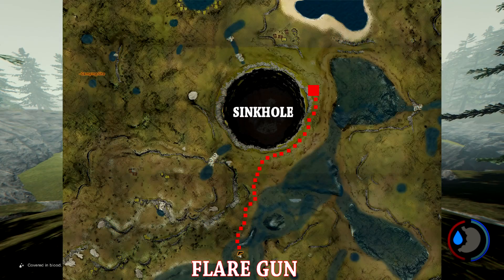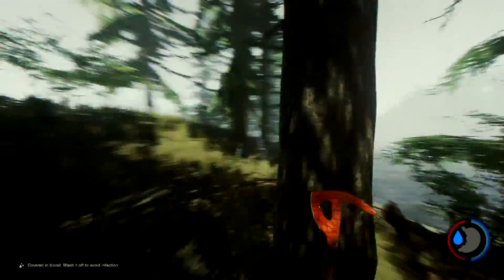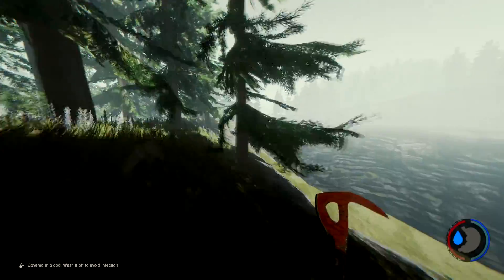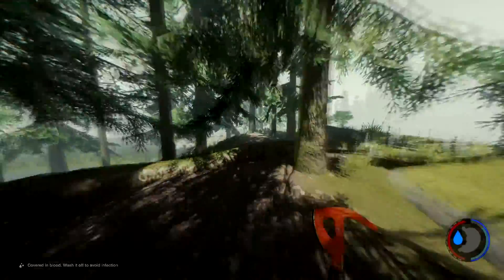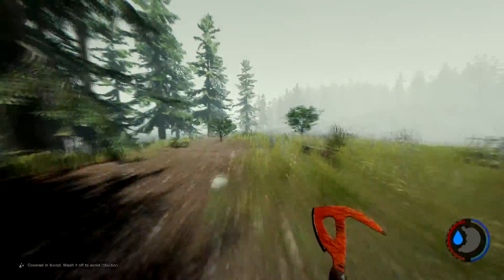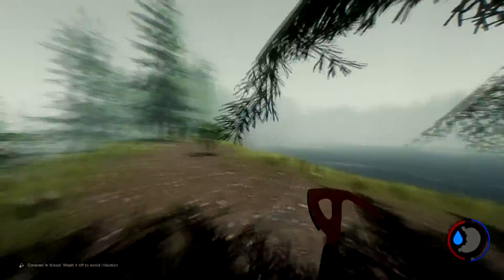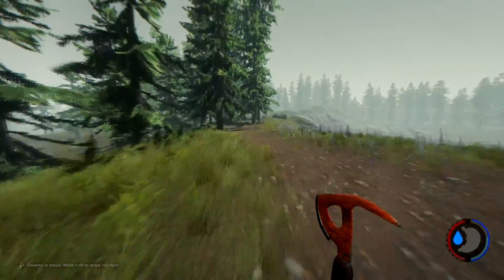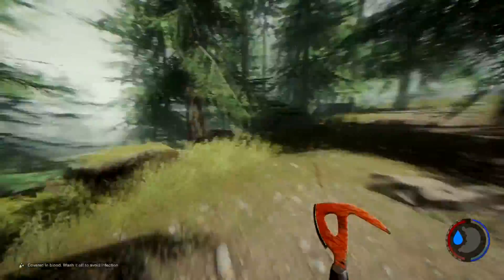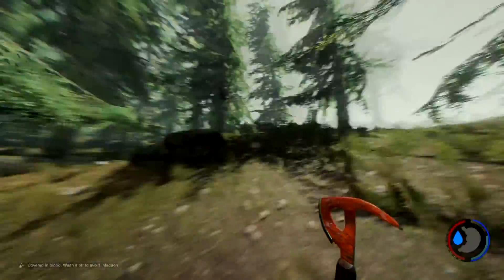First of all, you want to go in this direction — just head around the sinkhole until you reach the path right next to the lake. Then just head on this way until you reach the airplane.